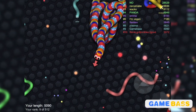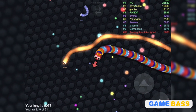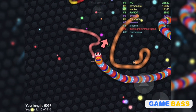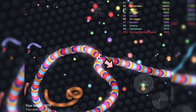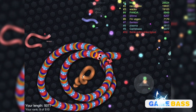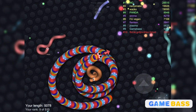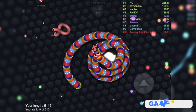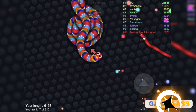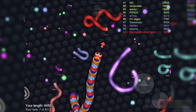Beautiful guys, we are getting massive! Just like that. I remember I used to trap multiple snakes, but it's usually not the best. It works if you let one of them kill the others and then the last one dies just like that. Because you don't actually lose any mass — everything just stays inside the circle. It's just beautiful.